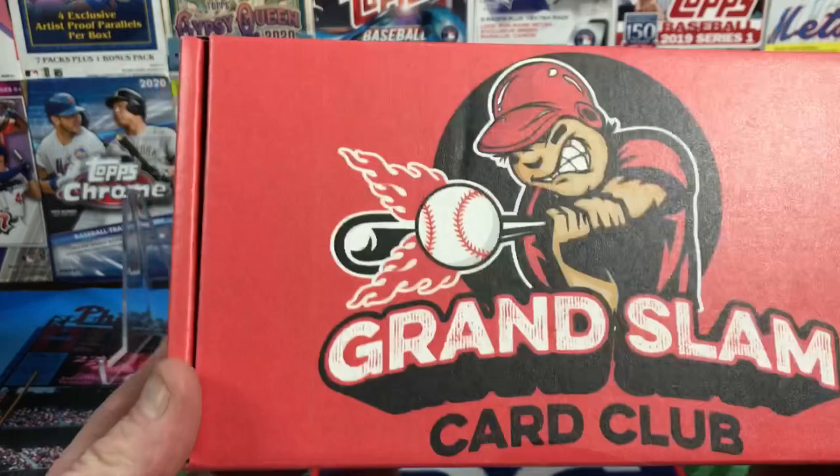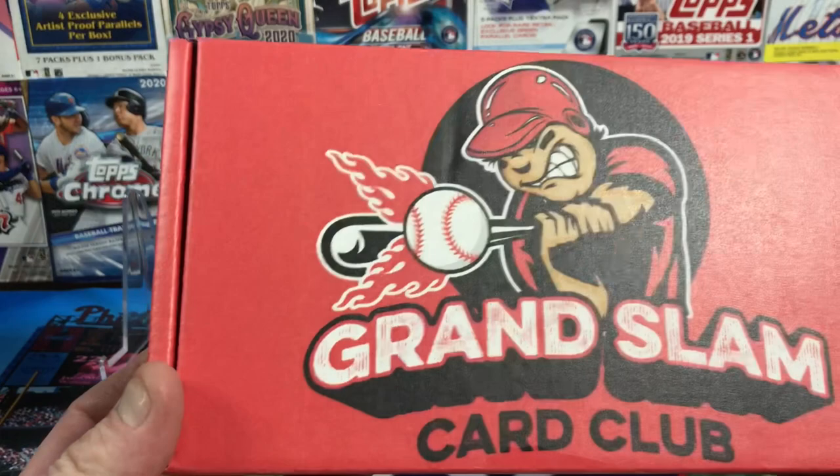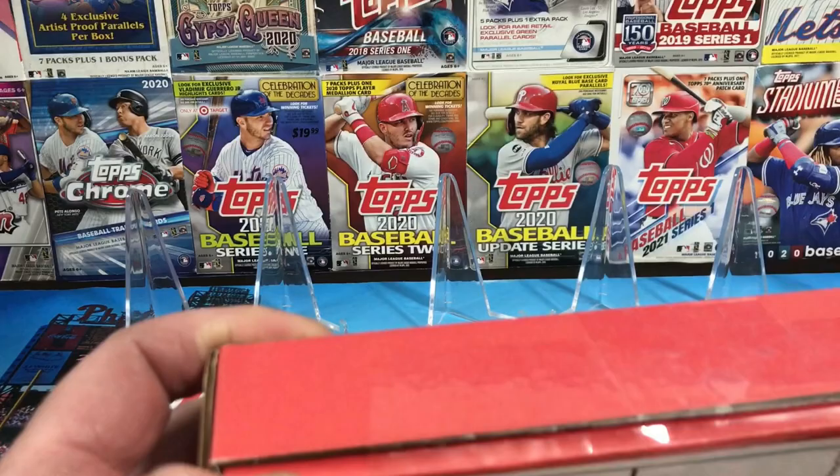Hey everyone, welcome back to another edition of Rippin' for Rookies. It's October and it's time for the Grand Slam Carb Club box. This is the Rookie Plus box, which contains 8 to 10 hobby packs, plus a little gift. It's $40 shipped, comes in a nice box. If you saw last month, I pulled a very nice Logan Gilbert autograph card out of here. I like these packs already for the first few that I see.